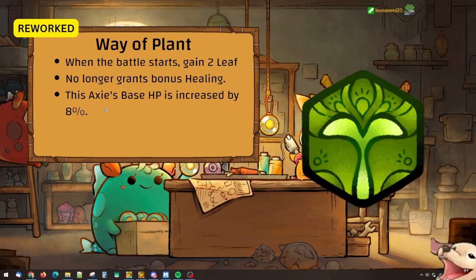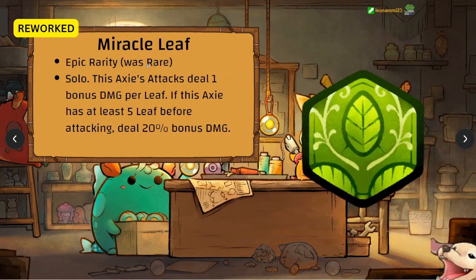Miracle Leap — Epic rarity. This axie's attacks deal 1 bonus damage per Leaf. If this axie has at least 5 Leaf before attacking, deal 20 bonus damage. Before, you'd gain 1 attack per leaf and then double at max stacks. Now it's excellent Leafy support — you get both benefits simultaneously. Leafy teams might make a comeback.